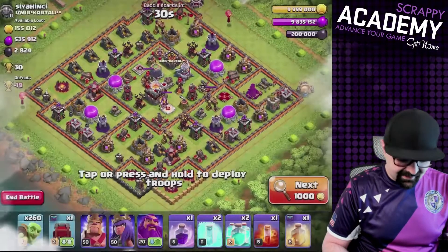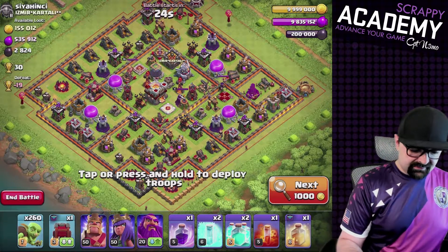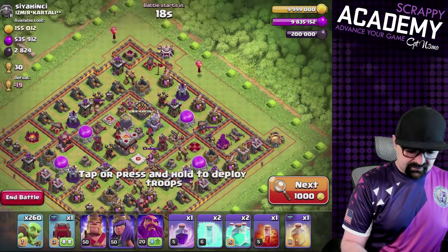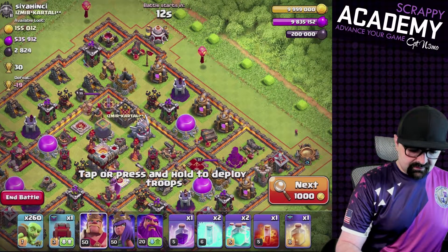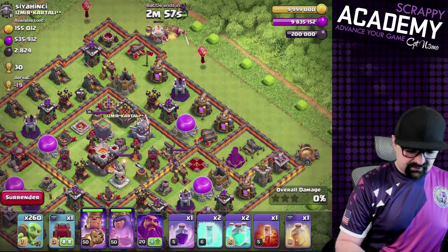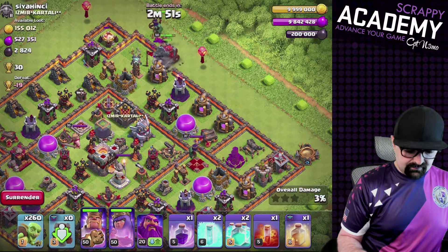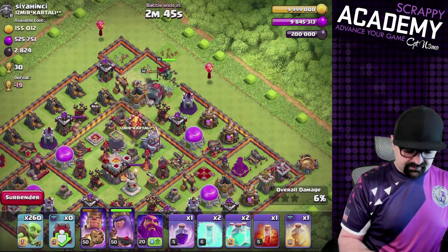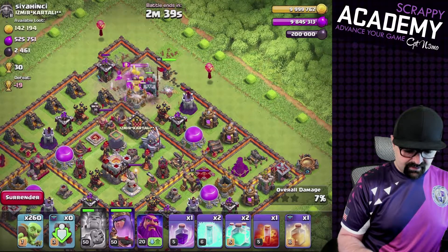Let's check out the second goblin attack. I'm trying to make sure we have a good base to work with here. We're going to start with the King right here, the Queen right behind, and go in with the wall wrecker. Once that wizard tower is busy, we're going to send in our goblin action.